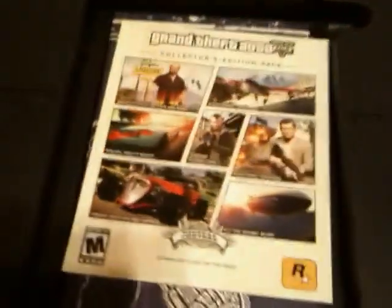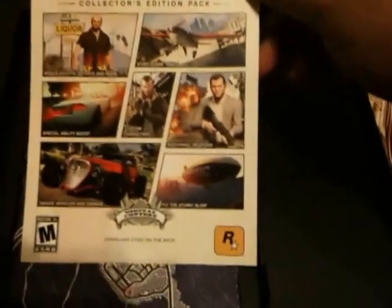On the back of the steelbook it's very shiny, and you can see them about to rob. Your collector's edition pack is right there, and here you have your map.